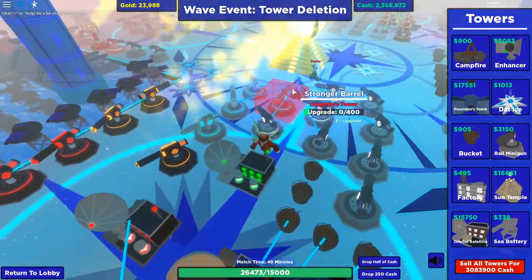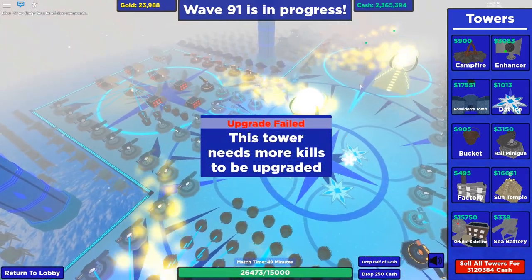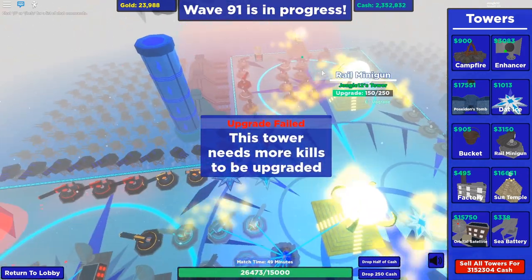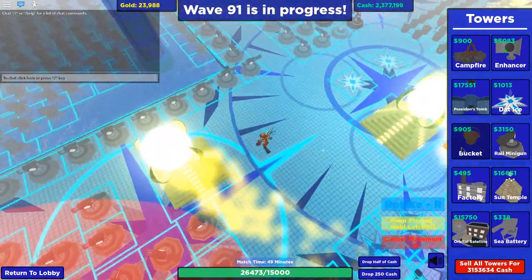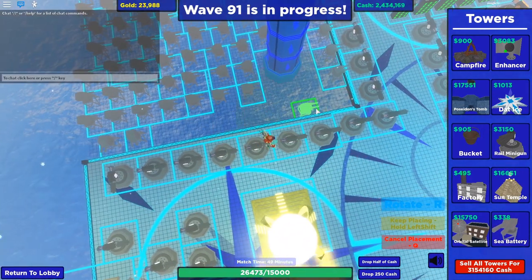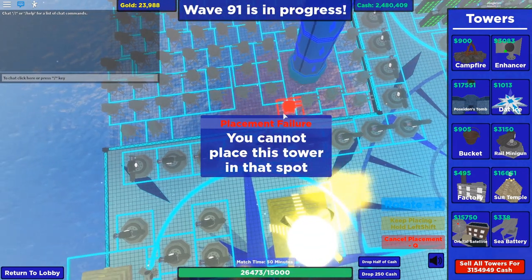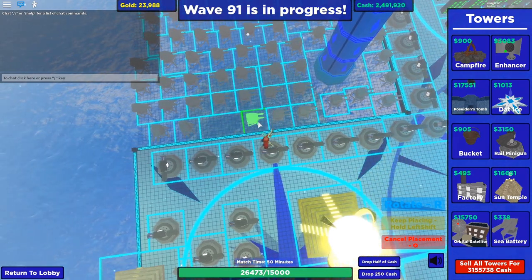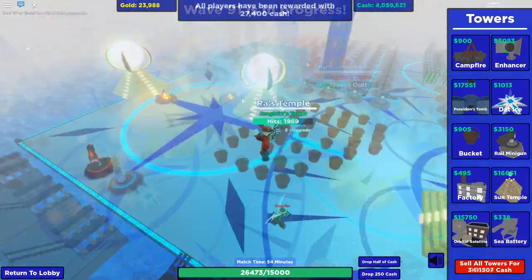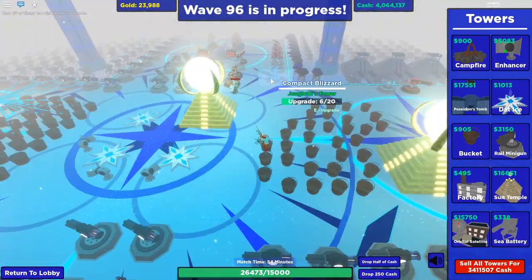If you haven't already, make sure all your raws and orbitals are maxed out. At this point there isn't much to do except continue replacing towers destroyed by unstable cubes, TNT cubes, and tower deletion events. At waves 96 and 97 you need to max out your tombs — make sure they're all set to strong, which they should be automatically.